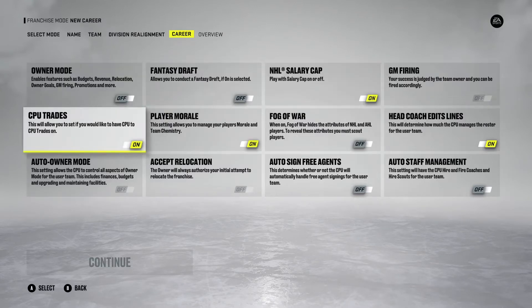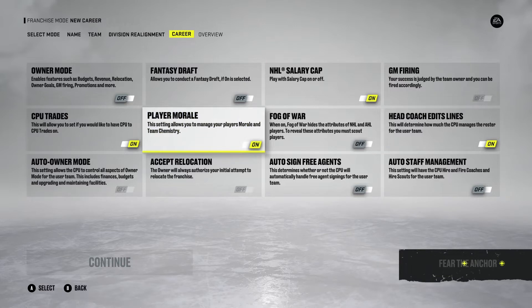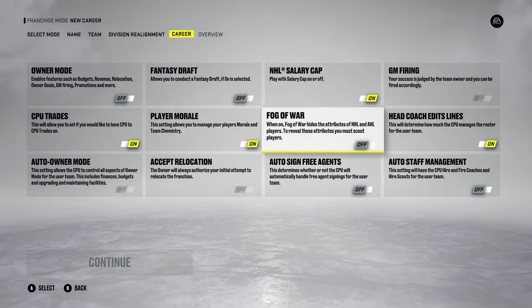CPU trades I tend to leave on — the computer will make trades. Player morale is the same thing; it's going to boost your team and line chemistry and allow players to grow just a little bit more. But if you're going to be doing a draft glory style franchise mode where you're tanking for the first 10 to 15 seasons, then maybe turn this off, otherwise your players just aren't going to grow properly.